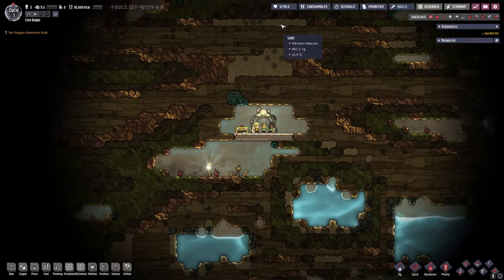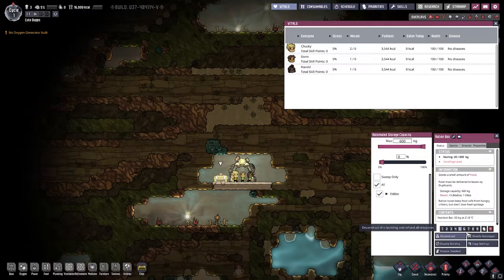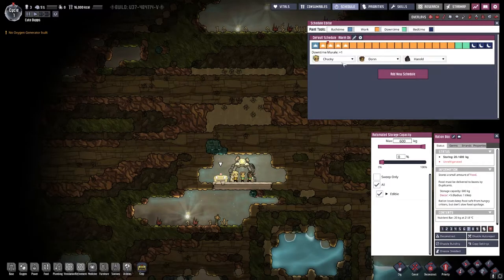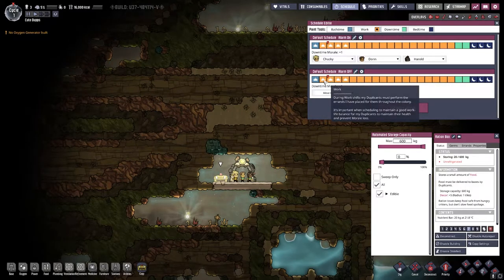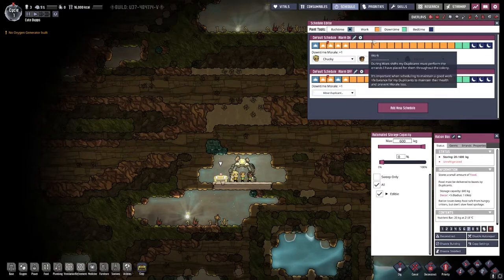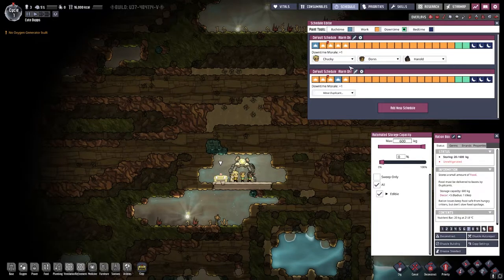Let's look — vitals are good, everyone needs some calories. Got a little bit in our ration box. I do want to add a new schedule and stagger them, mostly for bathroom time. Let's go three hours of work time, then bed times are these three hours, down time are these two, and work time is the rest. We're only going to put one person — Harold — on this staggered schedule for now. That gives us a little bit of an alternating schedule, mostly for bathroom time.